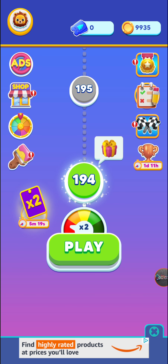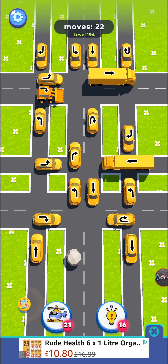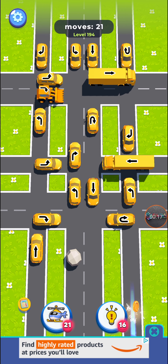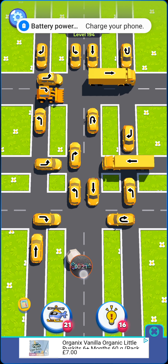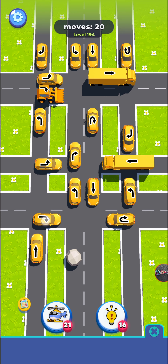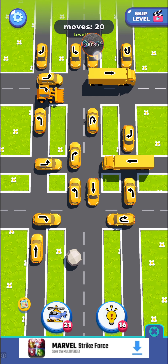We're going to go ahead and play this level so I can show you how to play. There are two things to consider: where the arrow on top of the car is pointing, and whether there's an obstruction in front of it. If there isn't, you can simply tap on that car. You can see a rock and a bulldozer here — rocks and bulldozers get along, but normal cars do not move rocks.